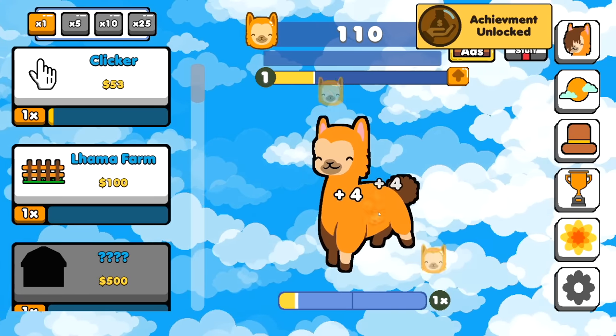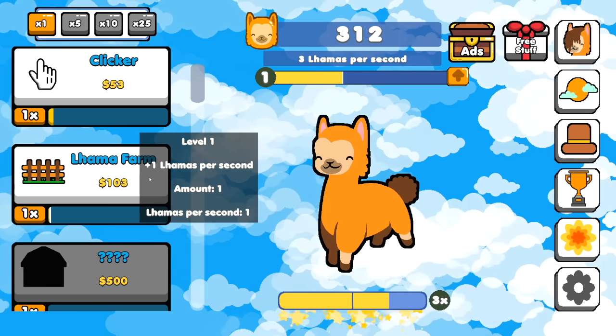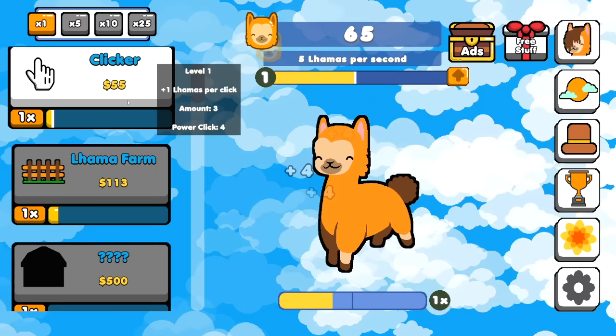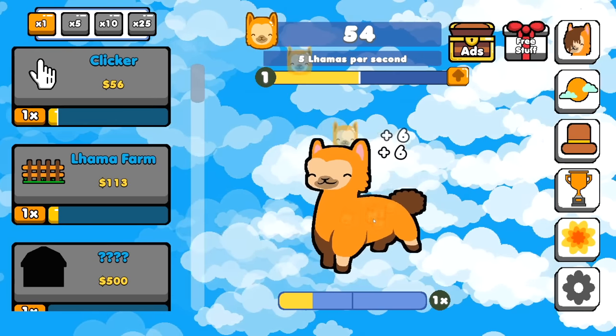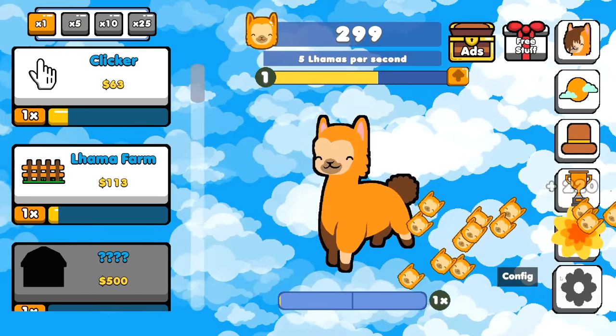I feel like I'll be able to rack points up real fast now, especially because I can get like a times three multiplier if I just keep my clicks up. Starting to get llama farms — that's a free five llamas per second for me now. And I'll just keep upgrading this clicker. Isn't that what super old people call TV remotes? It makes sense, I guess.